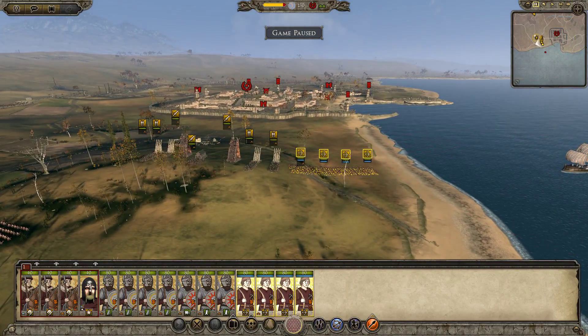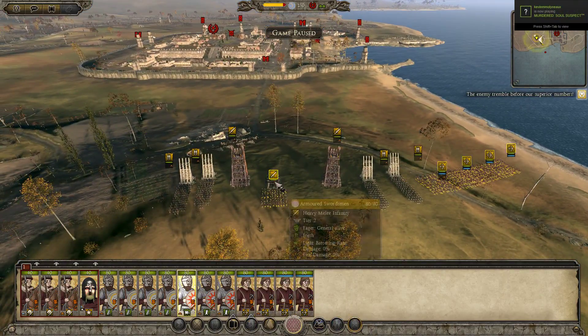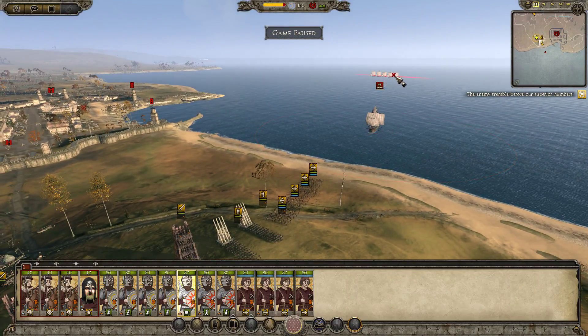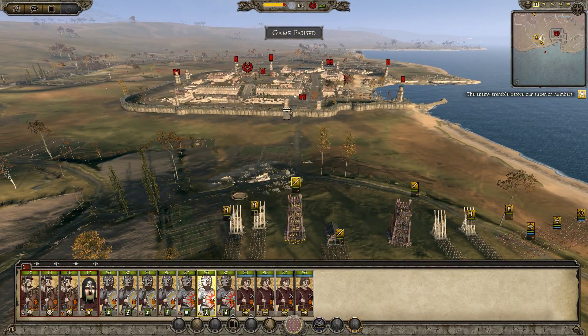Looks like there's some... Speaking of archers... Actually, I can use my cavalry to clean them up. There's some archers out of that boat there. There's also some ship-borne enemies coming in, so that'll be interesting.